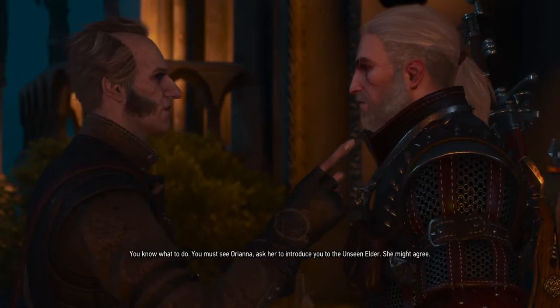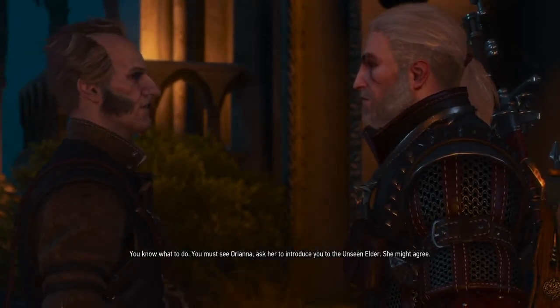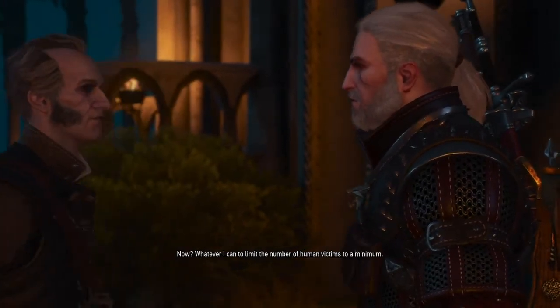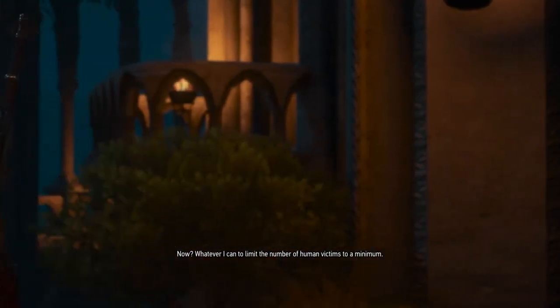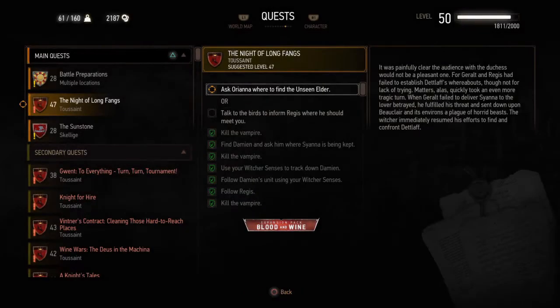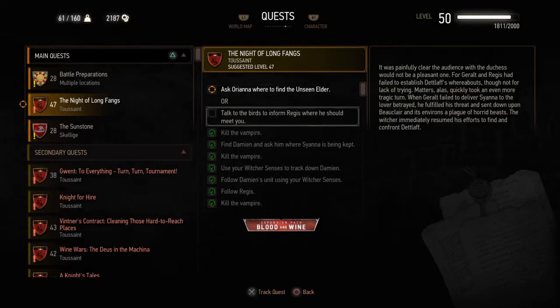As you see, the game and Regis is trying to tell you no — save Sianna. And Geralt says no, I'm not murdering, I'm going for them. That's how we're going to start. You want to make sure you go to quest, and I'm going to mark the Orianna quest. I'm not going to choose saving Sianna and meeting her in fairy tale land. We're going to do the vampire quest.